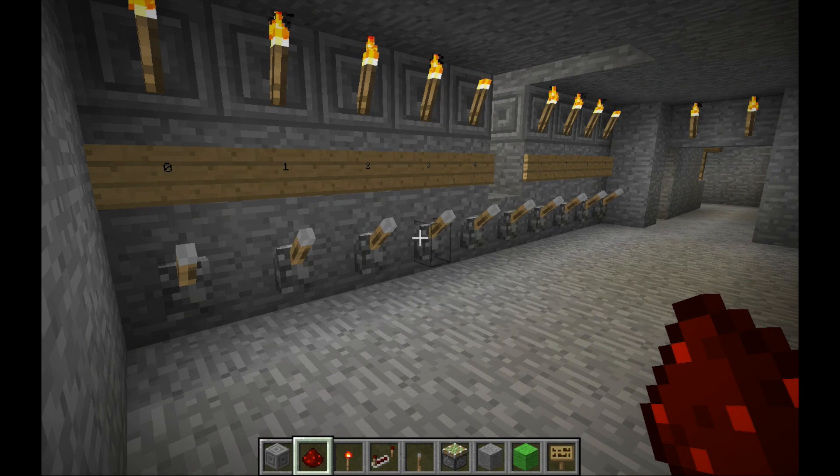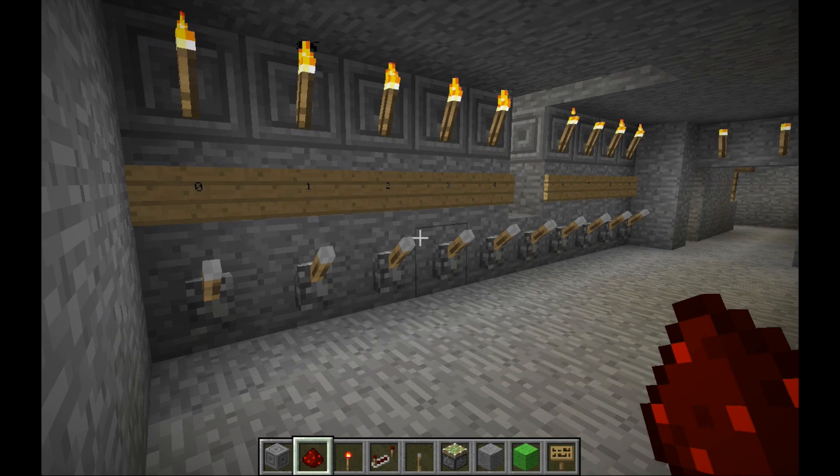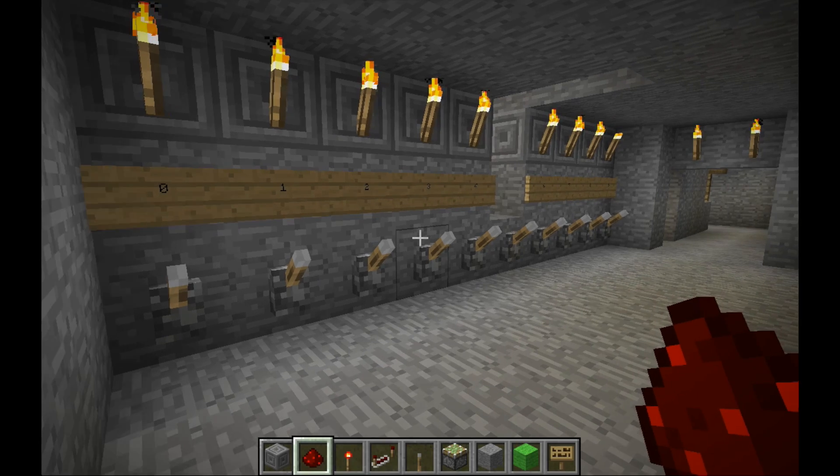I'm actually on a single-player creative version of the Mount Vale server right now. I used the world downloader mod to get that — I'll put the link in the description. It allows you to save portions or all of a world by just loading the chunks and walking into them, and it saves them as a file, even if you're not the admin on the server. It's a great way to get saved files so you can play around with different servers in creative single-player mode.